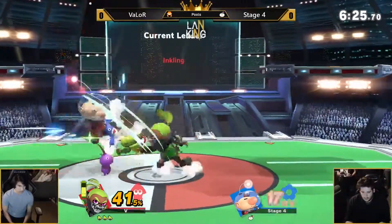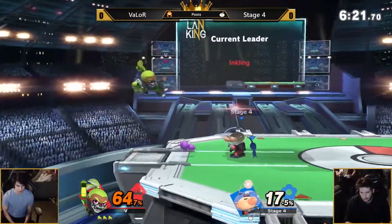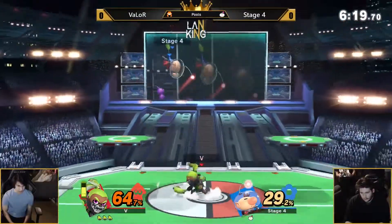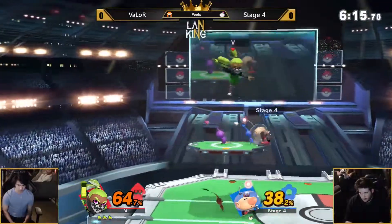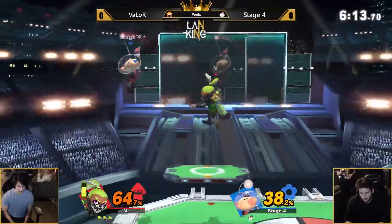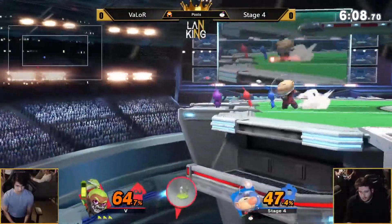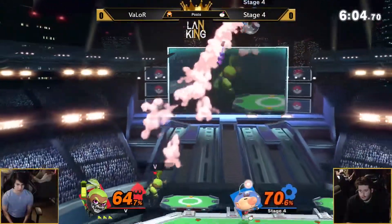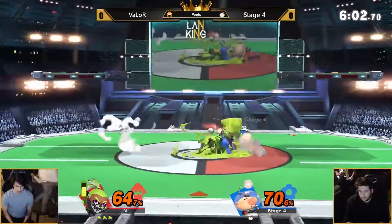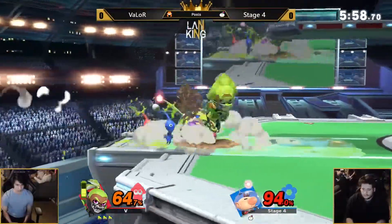I've never seen Valor play this aggressive either — he's all over him right now. He's actually been playing more aggressively lately. If you've been paying attention, like in the monthly especially, he was bringing out the offense. Very true. Getting backed up against that ledge again — he's got to get out of here. Good air dodge. But there's not much edge guarding Valor either. Gets center stage again but immediately gets knocked by that back air and hit by the roller.